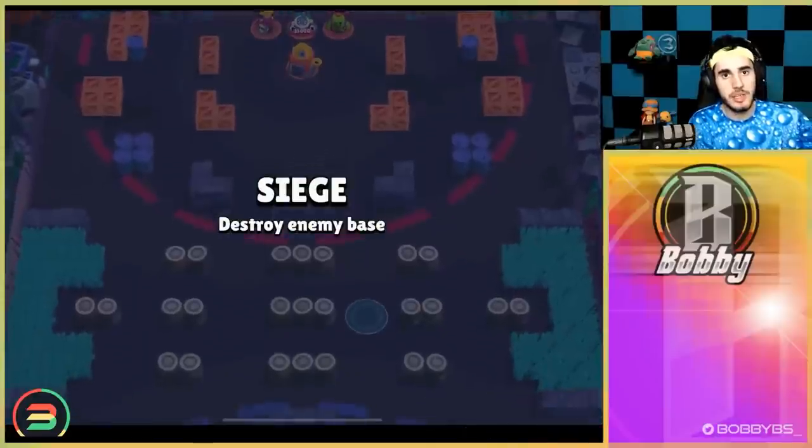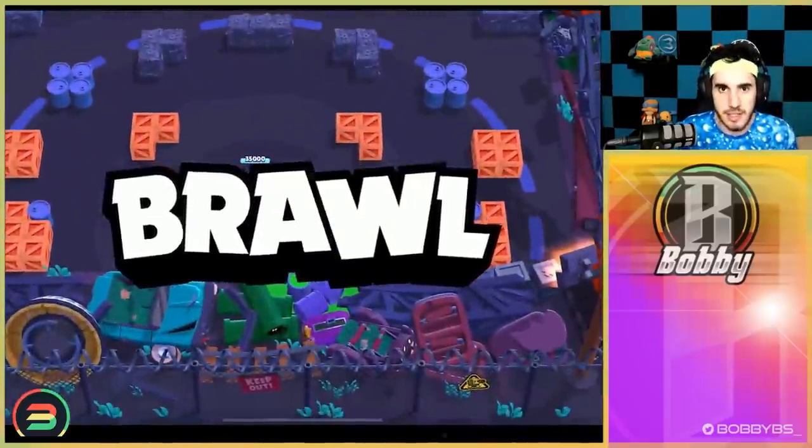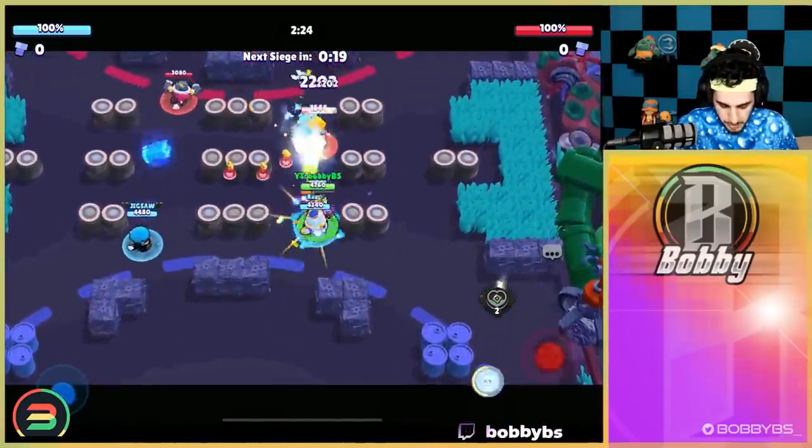You get extra percentage, extra supercharges, extra everything — you want to get as much value with your super as possible. That's a really good first game, let's hop into the second one. Here we go into our next game, going up against Jackie again. Usually in Siege you get at least one brawler that you kind of hard counter with Colette. With Colette, the hard counters are basically just the tanks — it's pretty easy and simple.